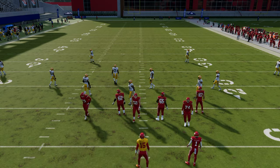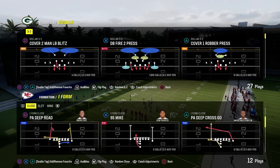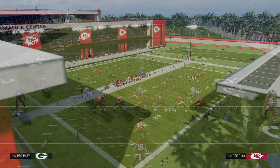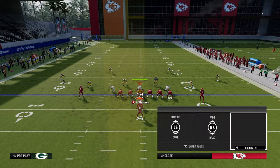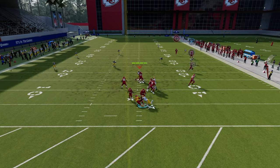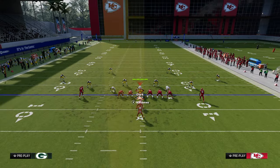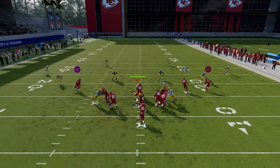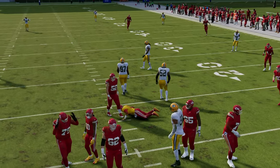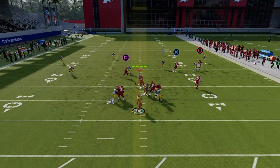In a compressed set, run this to the short side of the field for more time in the pocket. From under center you might see some issues with contains, but the concept still works. You see how it gets open — this applies to every formation, every offense can and should do this. It's a must-have play in any offense: the Sale concept.